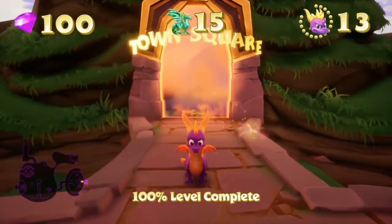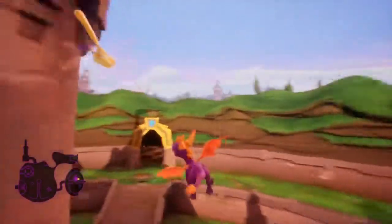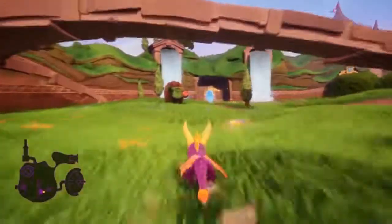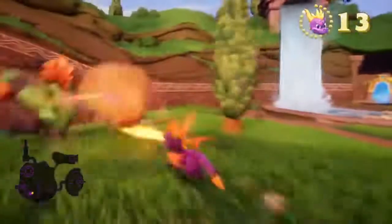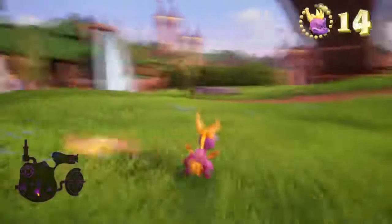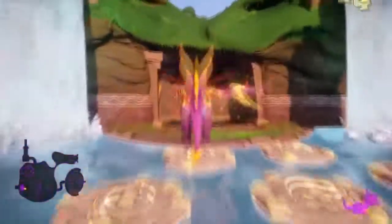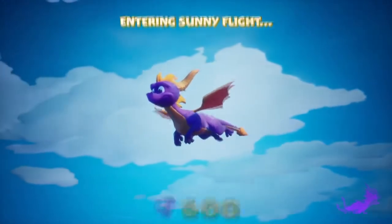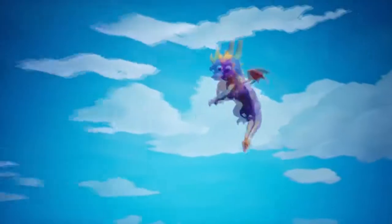Now let's begin with the first speedway of the game - Sunny Flight. Those pearls I collected make for easy grinding, and those blue butterflies that appear when you feed Sparks - I think there are about ten butterflies you can feed Sparks before a blue one pops out. It makes for good life grinding in the later stages of the game. So we're off to Sunny Flight.